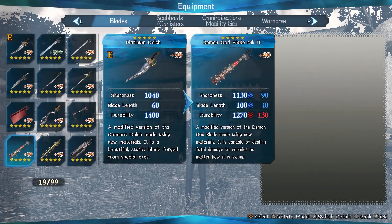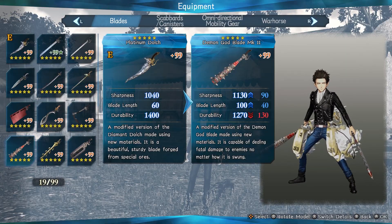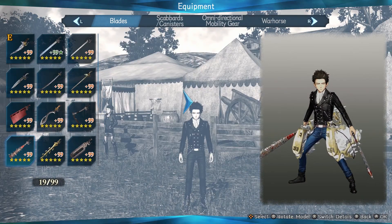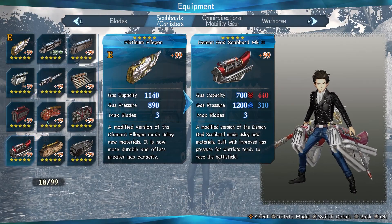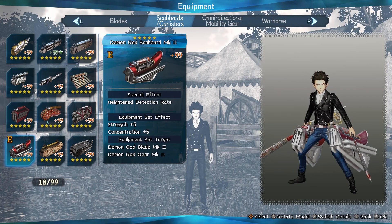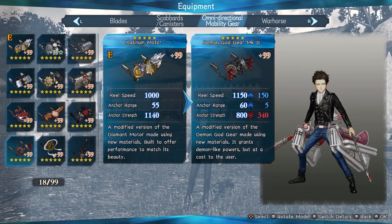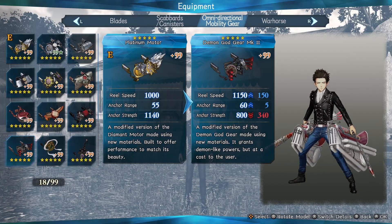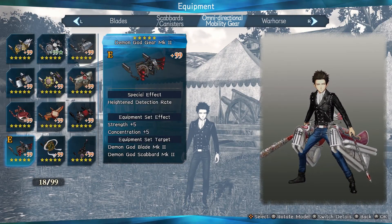As for the equipment, we're rocking out with the Demon God Blade Mark II — a modified version of the Demon God Blade made using new materials, capable of dealing fatal damage no matter how it is swung, and it ignores angle correction. We have the Demon God Scabbard Mark II with improved gas pressure and heightened detection rate, meaning Titans will spot us a little easier. And then the Demon God Gear Mark II, which grants demon-like powers at a cost, plus strength +5 and concentration +5.